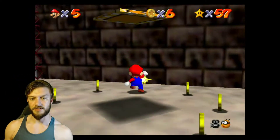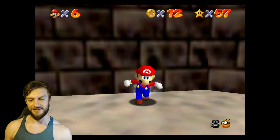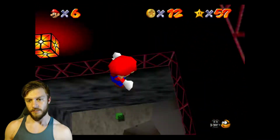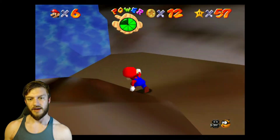We can get a 1-up just right here, so we're gonna take advantage of that — if we can grab it. Then jump down here. We're gonna end up going into the water anyways, so health doesn't really matter.